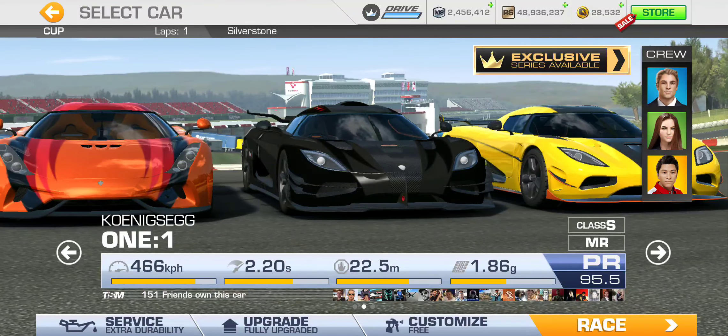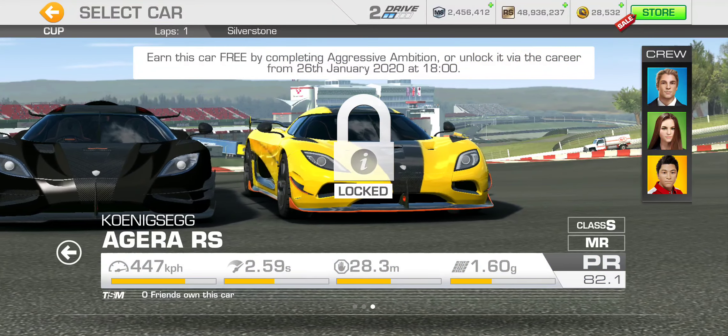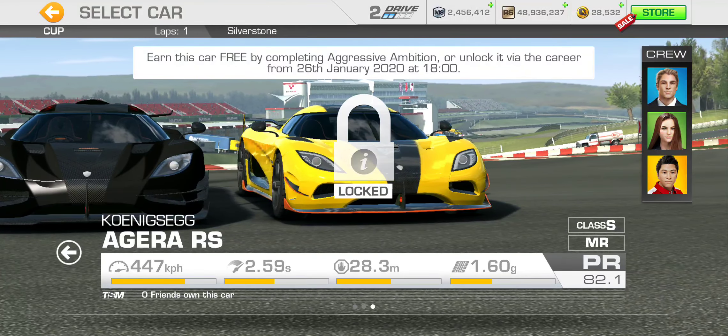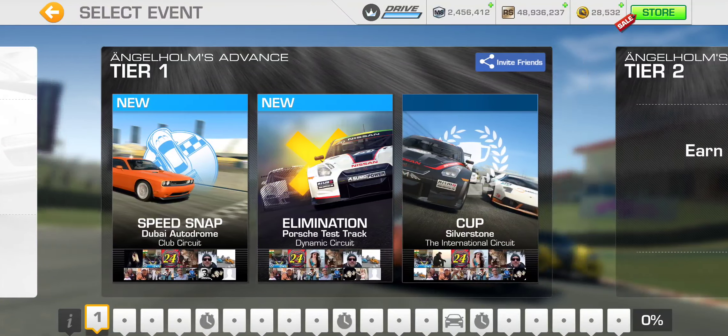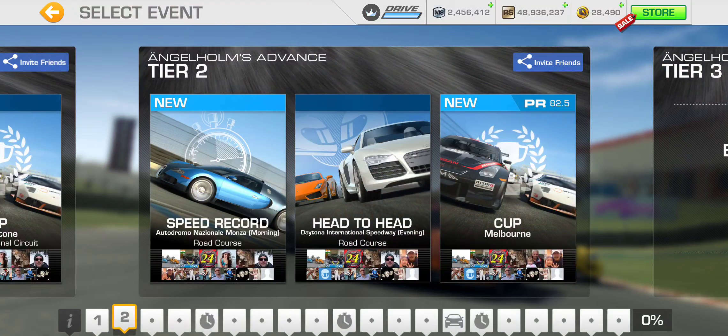As you can see, maxed out PR is 95.5, so technically I should be able to complete the series. As long as I win the car, how many upgrades I put on it at the moment doesn't really matter. Tier one cup is a single lap at Silverstone International — not a terribly long race. Let's unlock tier two. We got speed record at Monza road course, head to head at Daytona road course, and a single lap. The cup for tier two is at Melbourne with a PR requirement of 82.5.